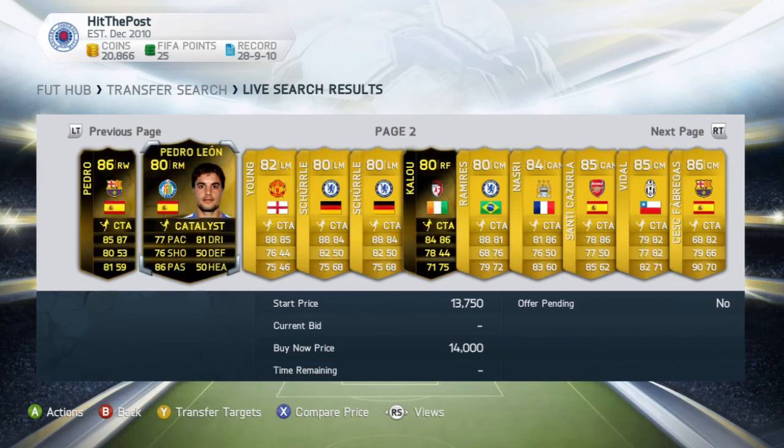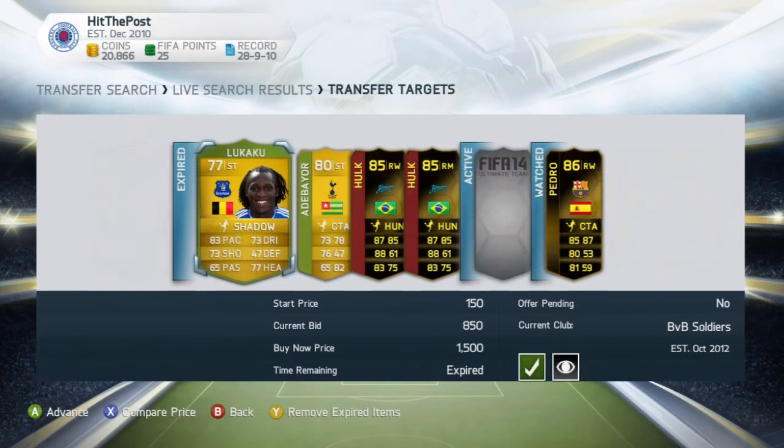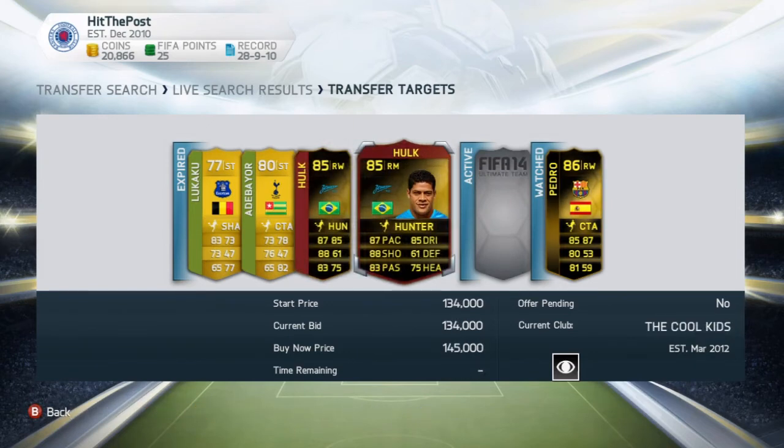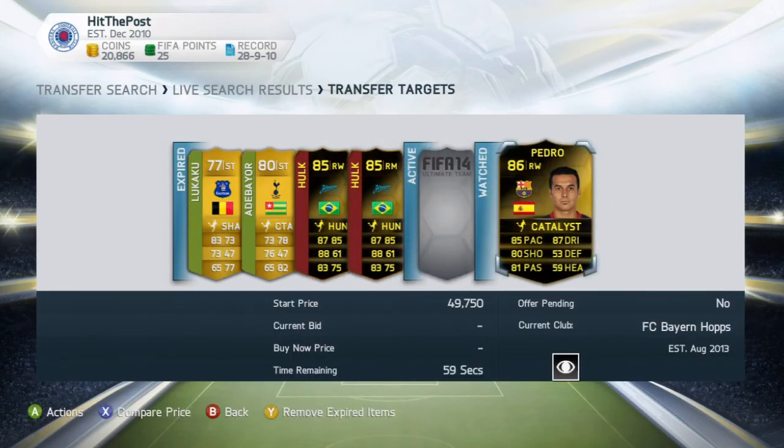I tried it again with Catalyst and found this Pedro going for 49.75k, and the cheapest buy now was 457k — so there was profit to be made on that one as well. That's all you're going to do with every single chemistry style, just like I did on screen — not just Hunter and Catalyst. As you can see, those Hulks went for really cheap, about 10k cheaper than the cheapest buy now. This Pedro I didn't actually get to buy as I didn't have enough coins, but you get the general gist of this trading method.